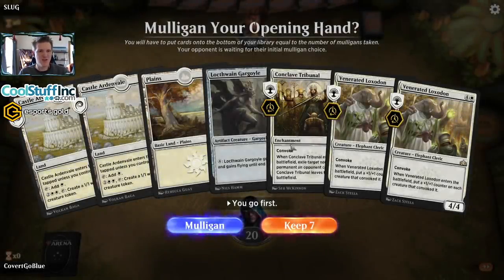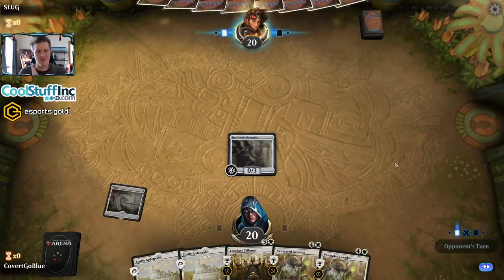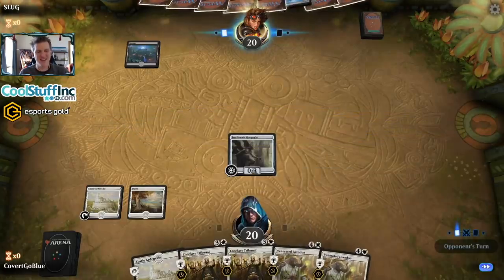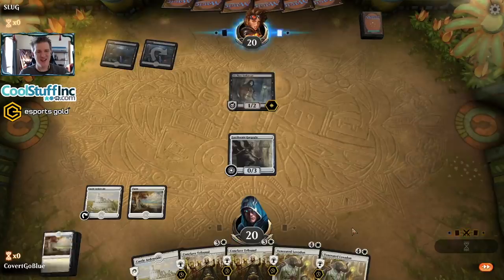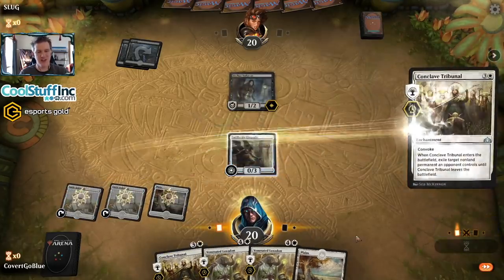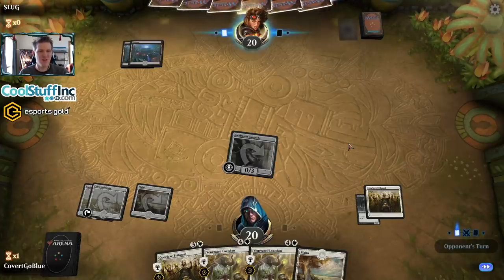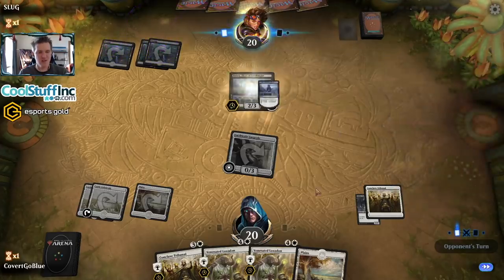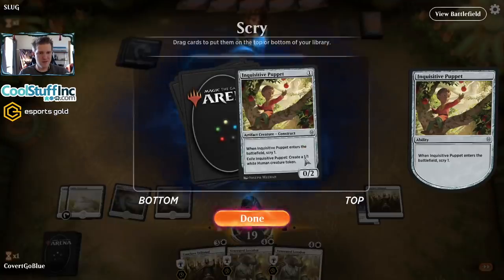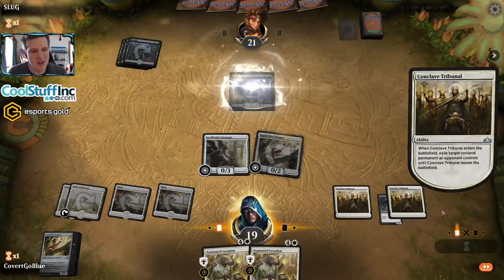Weird hand - I have to draw more creatures. Let's put our hope in Venerated Loxodon and drawing some small critters off the top. That didn't go well. It seems like there are a lot more hits in the deck than misses and yet... This card will have to trade for something eventually, let's at least make it something I don't care about. I might regret that someday - it does seem a little quick to Tribunal such a small creature. More puppets - we're finally getting our stuff together. Take that as well, next turn we'll start just dropping elephants - full Dumbo drop mode.